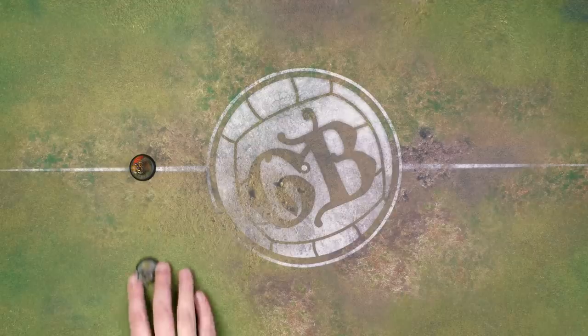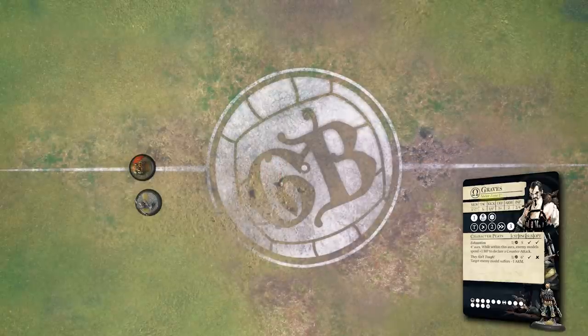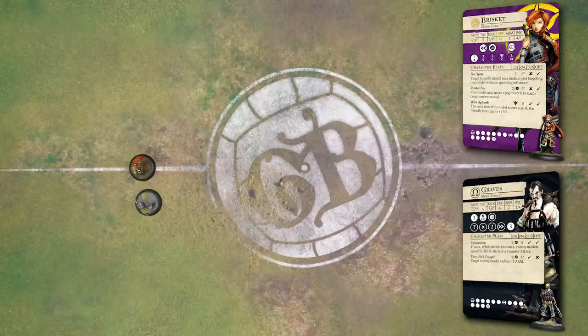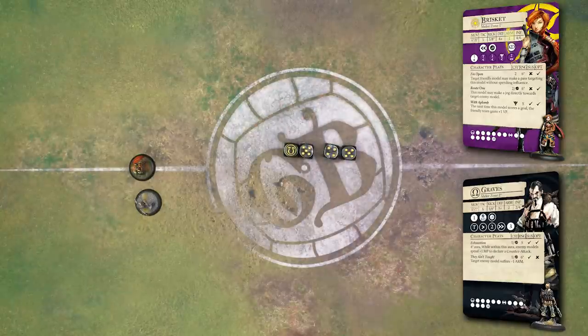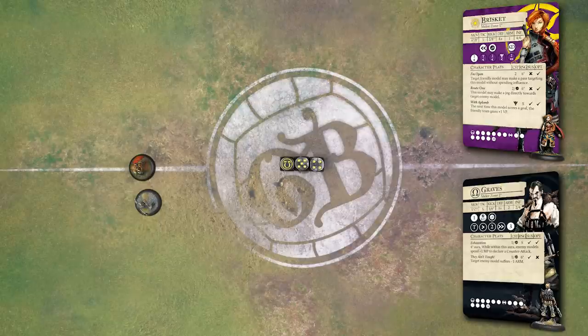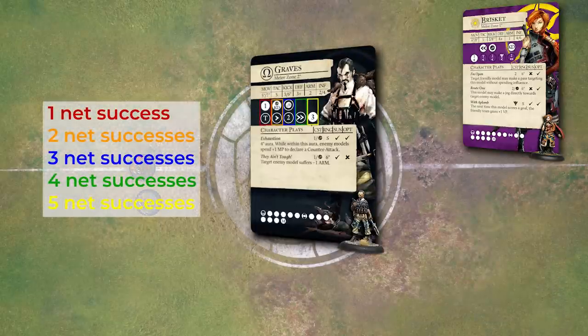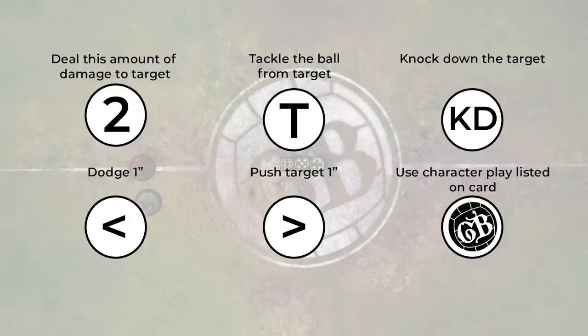Now, on to murderizing your foes. Let's say Graves wants to send Brisket to an early grave. To attack someone in Guild Ball, you need them to be in your melee range, stated on the front of your card. Once in range, you roll dice equal to your attack stat. The value you're looking to roll higher than is your opponent's defense score — in this case a 4-plus. You roll your dice, find all your 4-plus results, and remove a successful roll for each point of armor your opponent has. These are your net successes. Then examine your player card playbook results — each column represents one success. These symbols represent actions like damage, dodging, pushing, tackling the ball, and more. No one character has the same playbook.